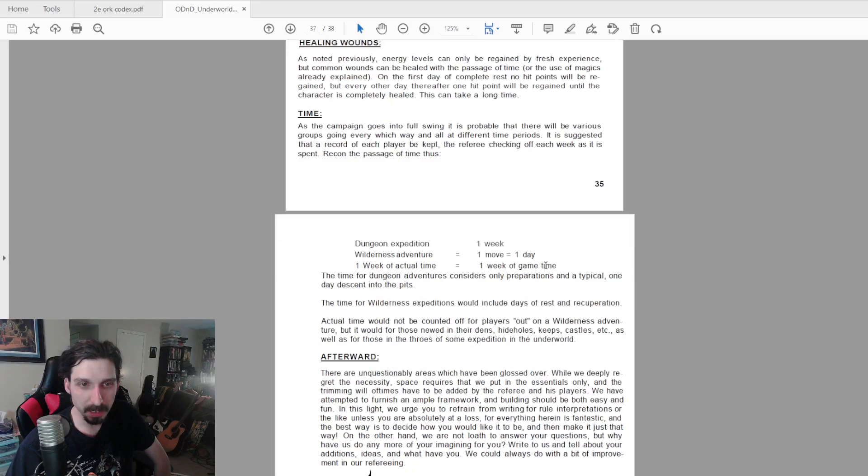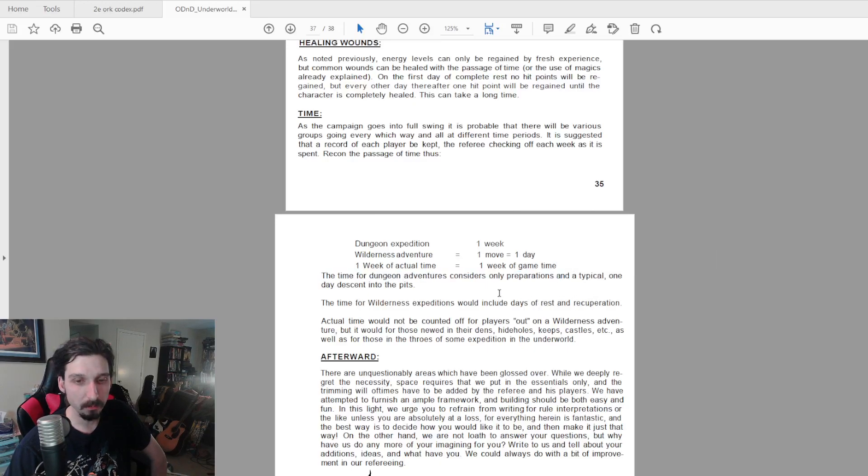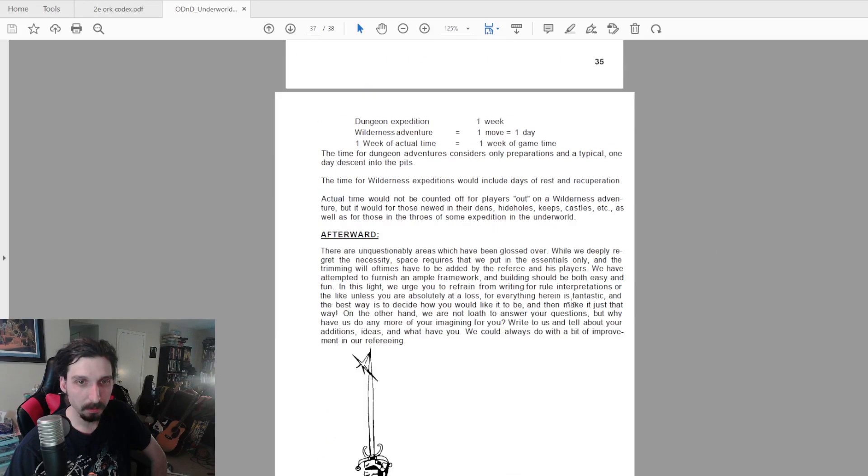On time in the campaign: a dungeon expedition should take a week; in wilderness adventure one move equals one day; one week of actual time equals one week of game time. The one-to-one timekeeping that the OSR always talks about — I have done this before and it is really interesting. I don't think it's necessary, but if you stick to these recommendations it really does change the course of the game. It's worth trying out sometime.